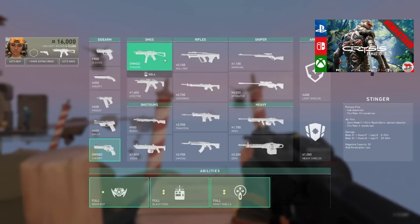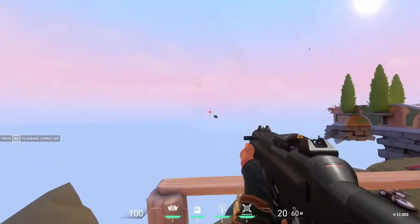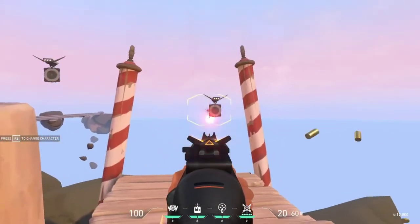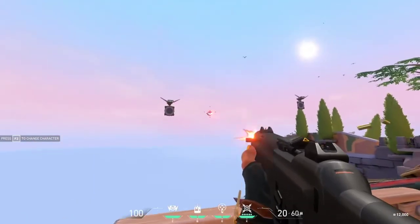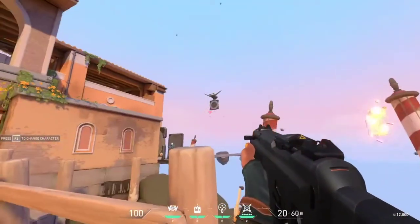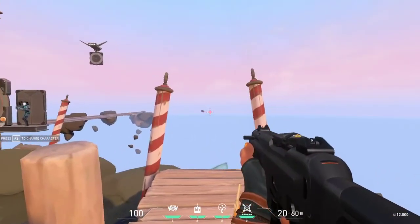Moving into SMGs: the first is the Stinger, which has the fastest fire rate in the game at 18 rounds per second. Its alternate fire is a 1.15x zoom with a four-round burst and spread reduction, but it dramatically lowers the fire rate to four rounds per second. This alternate fire will only really help at mid-to-long range, but with an SMG you should be closing the gap and taking advantage of that high primary fire rate to melt enemies up close.